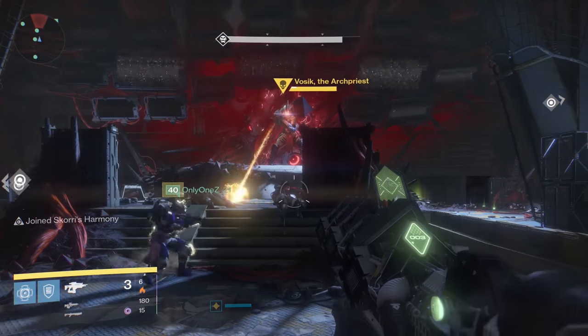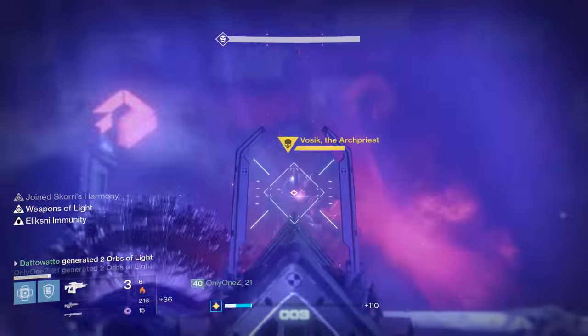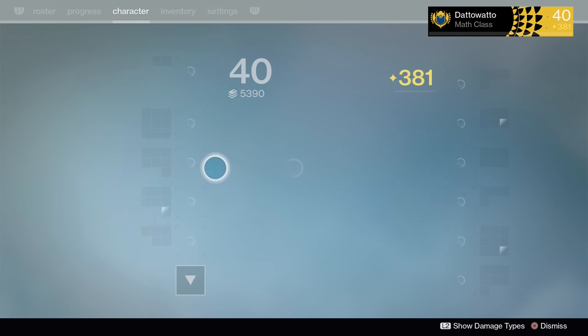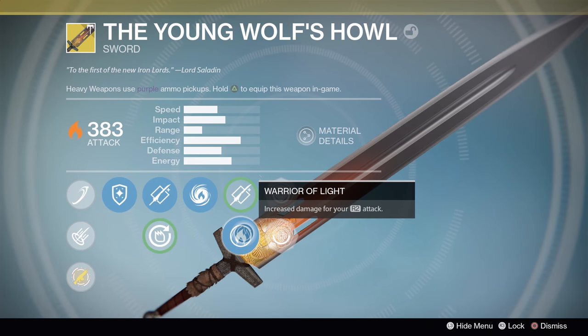The Young Wolf's Howl is a sword and it operates in a somewhat similar fashion as the other swords do. You have your basic swings and then you have your R2 heavy attack. All of the other swords do pretty high damage with this R2 attack — Young Wolf's Howl does not exactly do that. Instead,